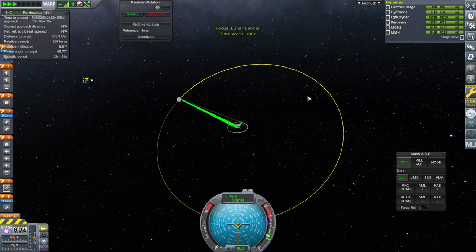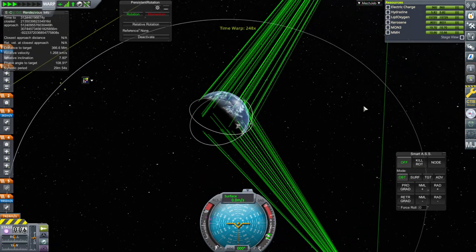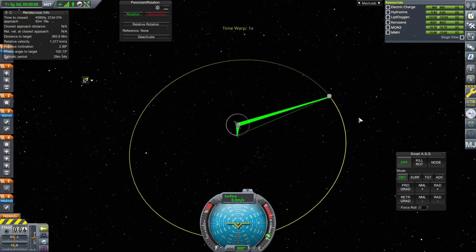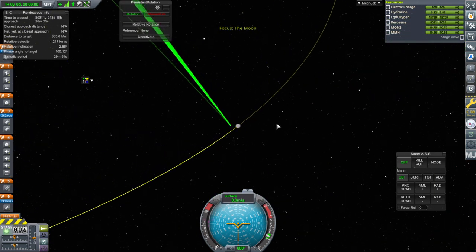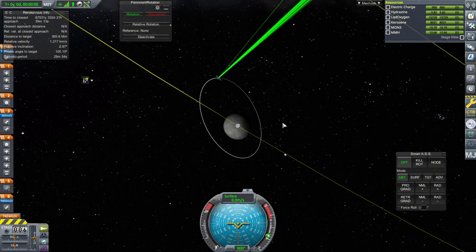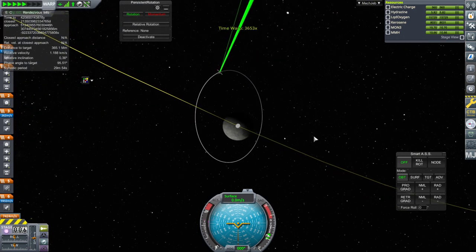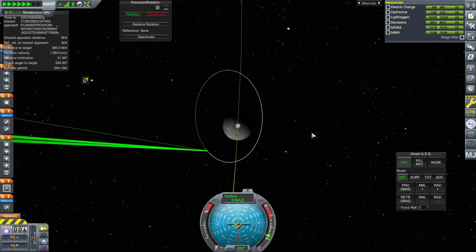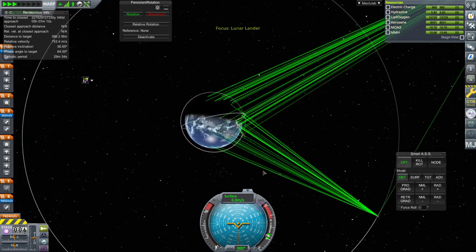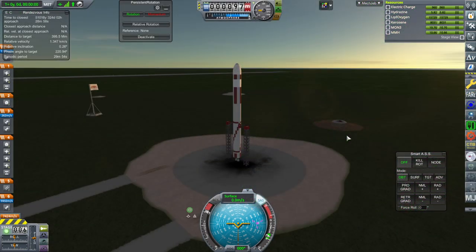We seem to be topping off all the propellant just fine. We now have commsats around the moon helping us, which is always nice. It does occur to me that we want to make sure that the side of the moon with light is the one facing Earth, so we're going to wait much longer. That'll be good enough — we can land here. Okay, focusing back over here, we've left our rocket on the launch pad for quite a while. Throttle up, SAS is on, ignition.